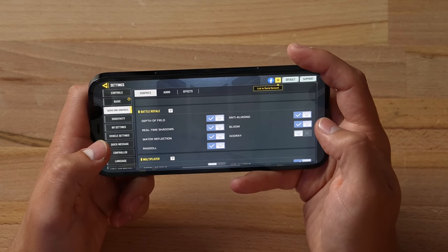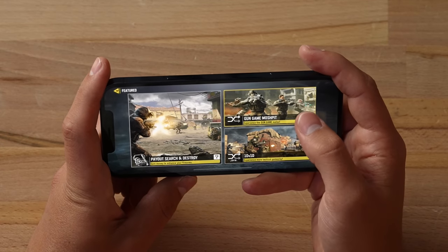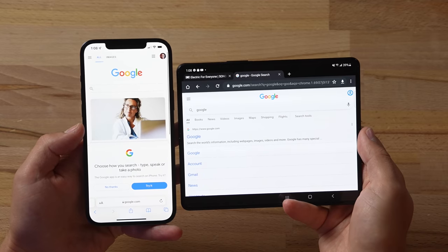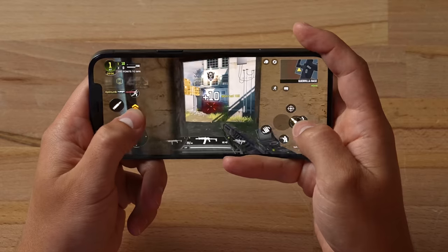Real-time shadows, water reflections, ragdoll — let's turn all this on. I've also made the brightness on both phones equal at around 80% just to see if there are any differences in overheating or display dimming, because we have experienced that before with the iPhone.